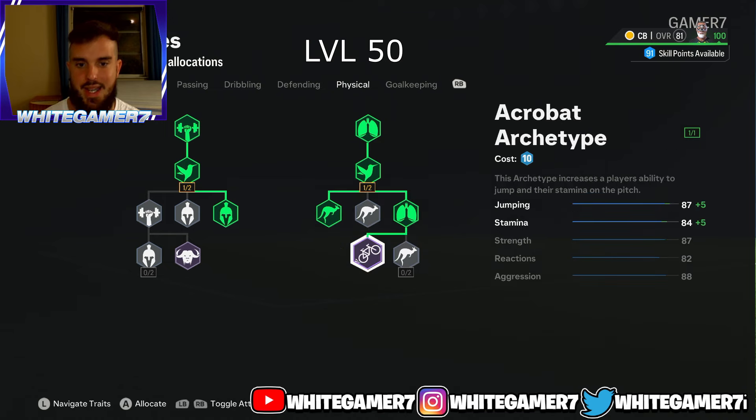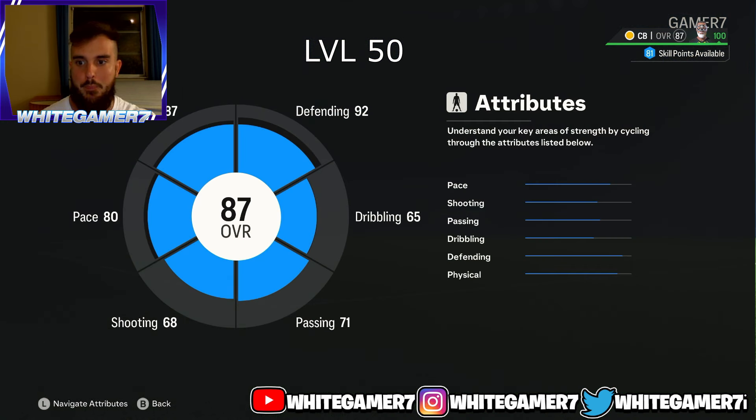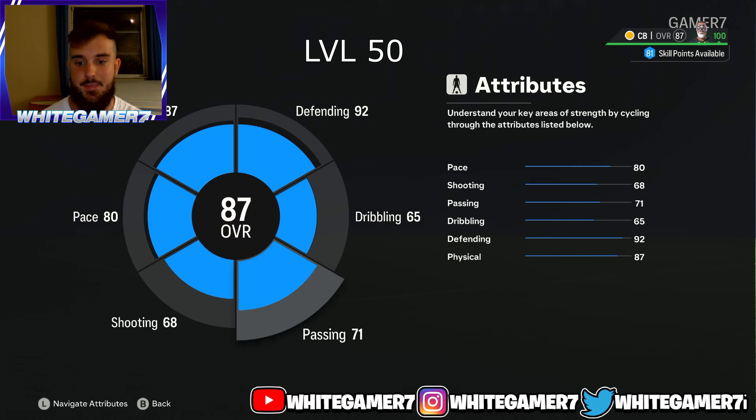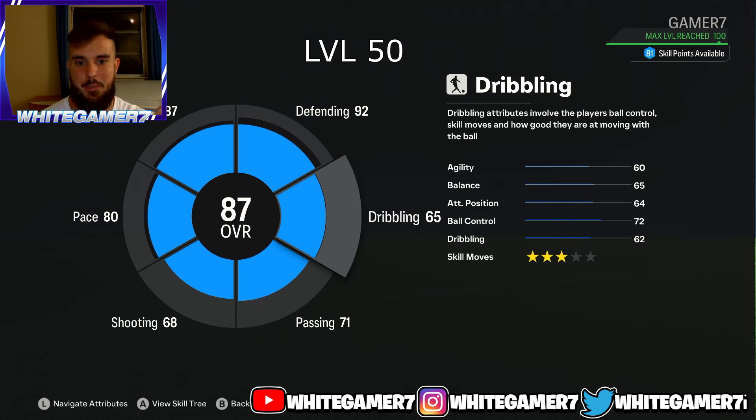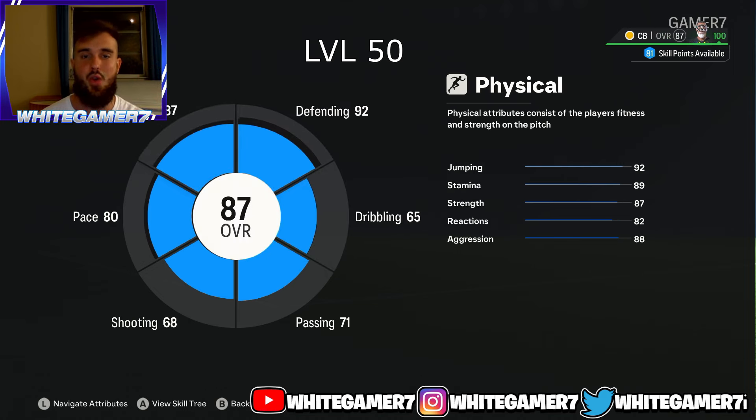For physical at level 50, get aggression, get jumping, then the Acrobat archetype. This gives you 92 jumping, and with the aerial play style your pro should be winning 99% of headers. You'll have enough stamina, 87 strength to out-body opponents, 82 reactions, and 88 aggression for more aggressive standing tackles. Backing out, you'll be an 87-rated CB with 80 pace, 71 passing, 92 defending, and 87 physical. That was the level 50 build.